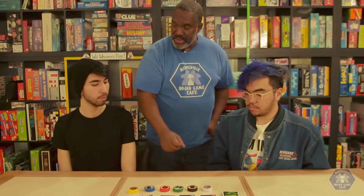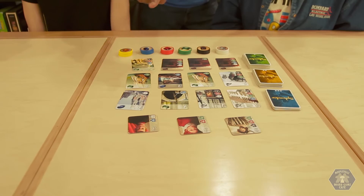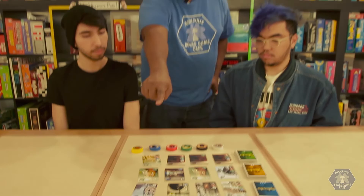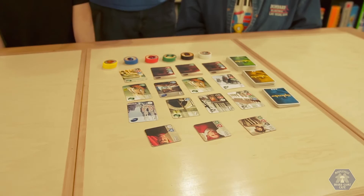Last, those nobles up on top. Notice how their gems are shown as squares while the card gems are round. In order to acquire the nobles, they're looking for cards. For instance, that noble over there is looking for four blue cards and four white cards. So once you have four cards that have a blue gem and four cards that have a white gem, that noble will pay you a visit for free with his three points towards your 15.